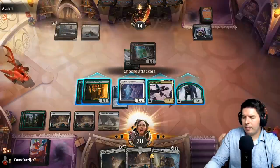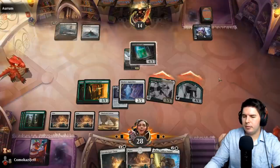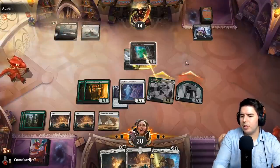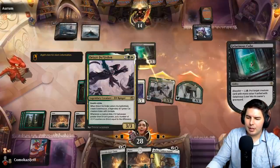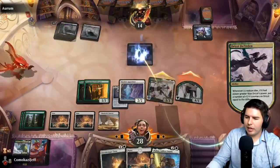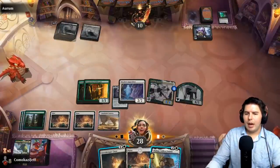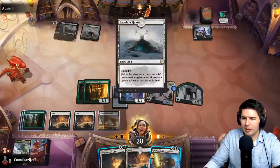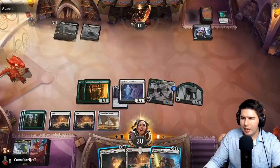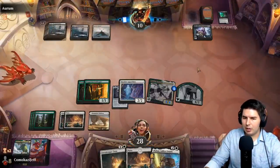Swing in. We do have double strike. If a creature dies, we get a counter equal to the difference, so up to a four-four. Blood on the Snow is a big possibility now. I don't see a reason they'd be playing snow except for Faceless Haven — seems legitimate with Gelatinous Cube coming in later. We have enough for lethal on board within a couple of turns, but Blood on the Snow is bad.